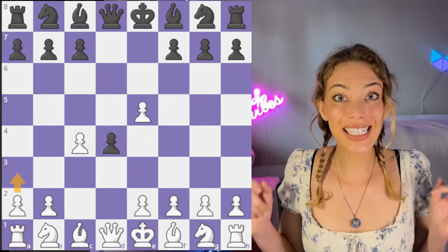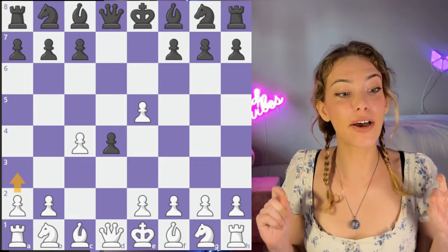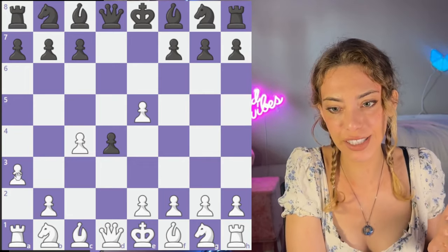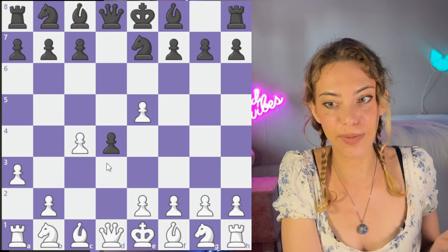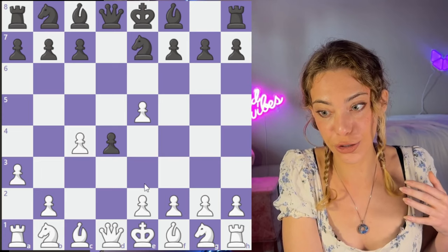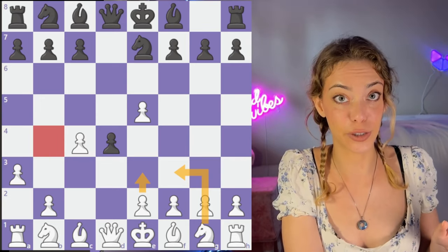White can resign here. So as white, how do you stop all of this? There are several ways to respond, but I want to teach you the least amount of theory possible. I highly recommend just go a3 — it really stops all of these ideas in their tracks. After some common black ideas to try to get development and take advantage of this pawn, you can now go e3 should you choose, or Nf3. There are no traps to worry about now that we have this diagonal closed off.